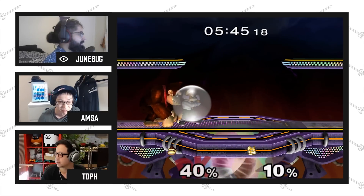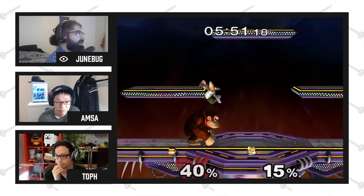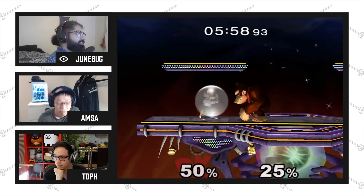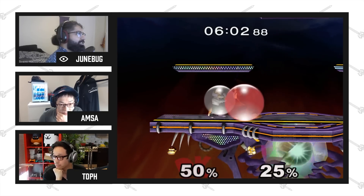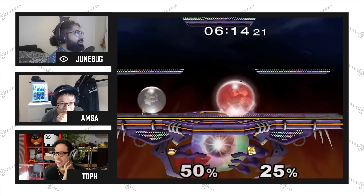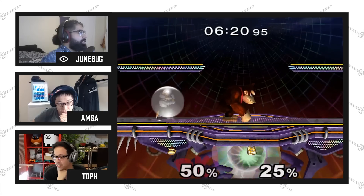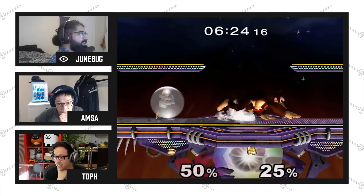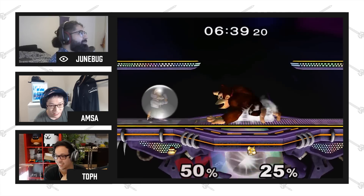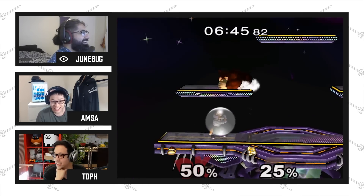Donkey Kong is a pretty simple character in theory. The things he wants to do are back air and grab — those are his two main tools in neutral. His shield is kind of wonky; notice how it doesn't cover his whole body. You can tilt shield to cover your feet or your head, do a dash back shield kind of like Marth. It's pretty good for power shielding lasers. You don't really want to rely on out-spacing somebody with a dash dance as much, but you have the foot hurtbox and then you have the tie hurtbox.